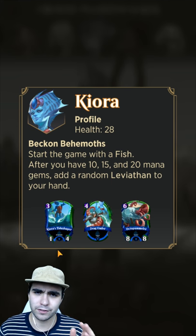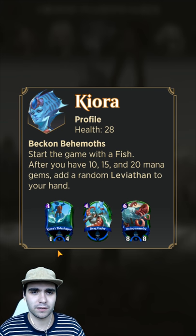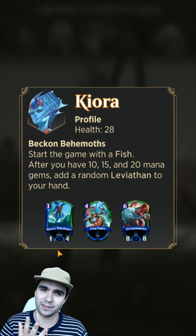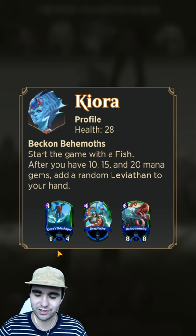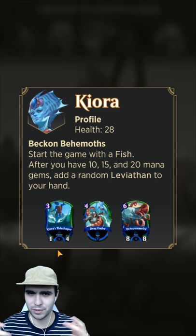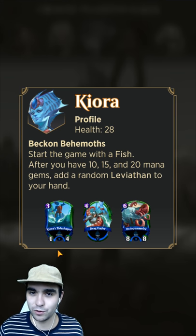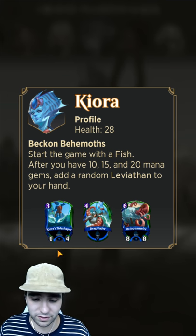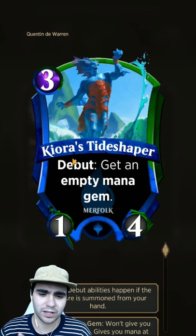These Leviathans are huge - they're usually 10/10s. There's one that's a 10/10 with stealth, can't be blocked, has ward, and has reach. There's a 7/7 that returns two enemy creatures to hand, and another behemoth that buffs everything by 10. If you've got Panharmonicon and can double these effects, it's insane.